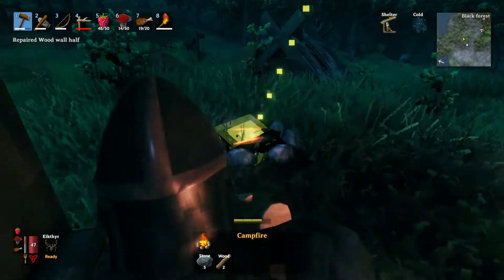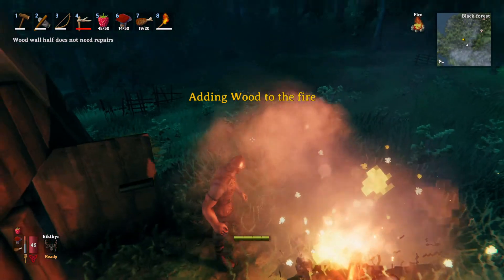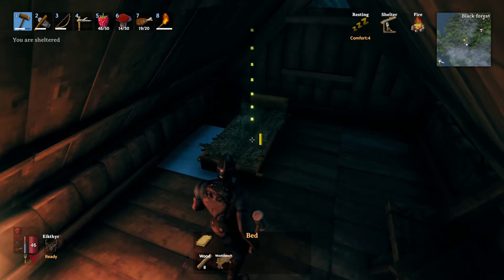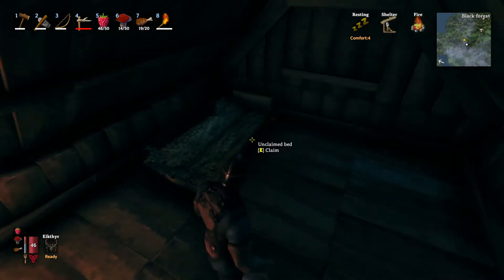We need to put a fire down. Pop you here — there we go. Put some wood on. We have made a nice little home for ourselves in the woods.